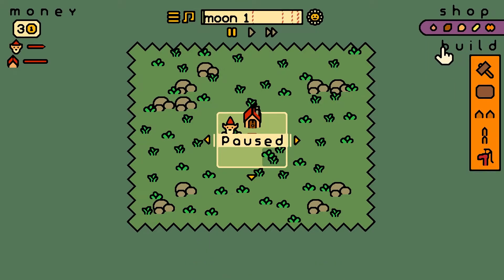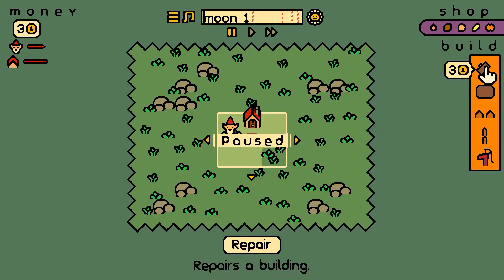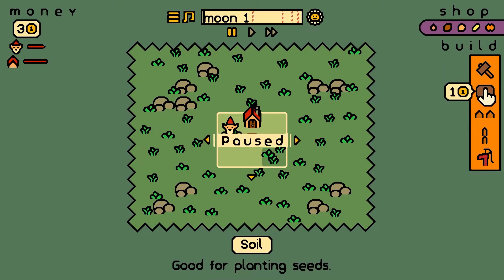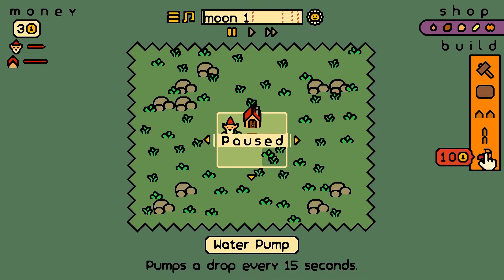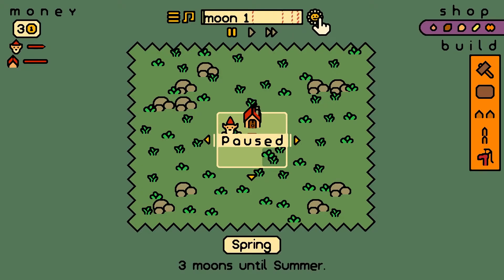I'm going to see pumpkins. We can build, repair a building, soil, plant new seeds, garden — pumps a drop every 15 seconds. It's Spring, three moons until summer.